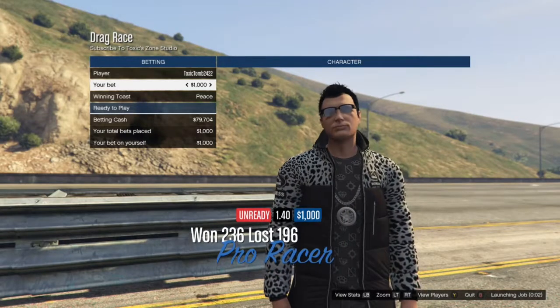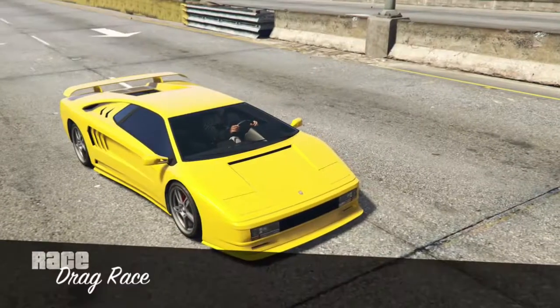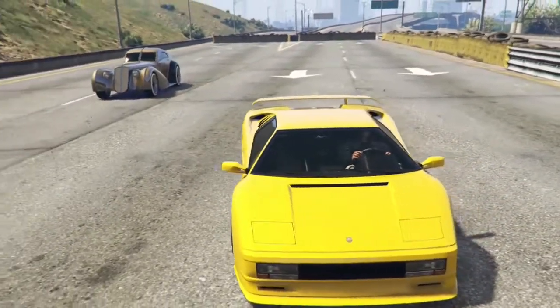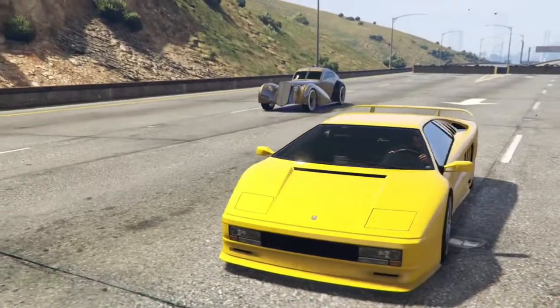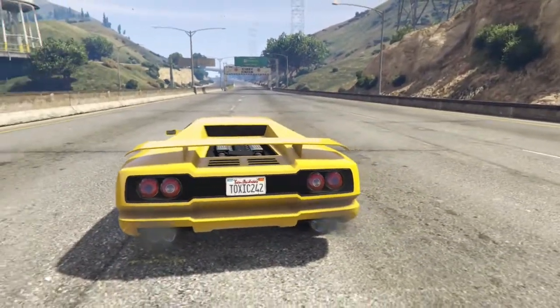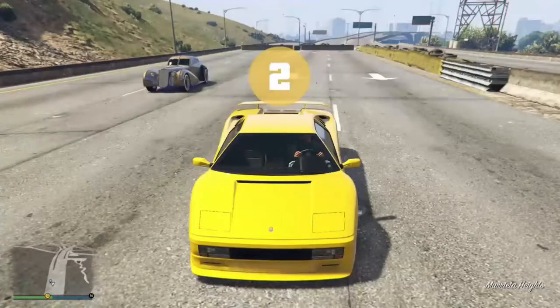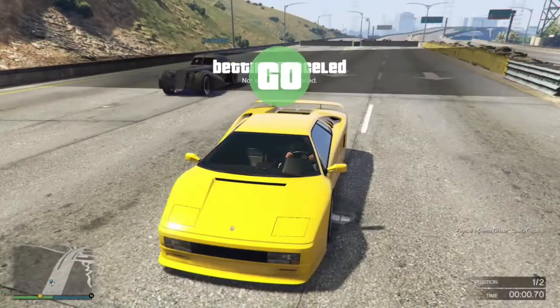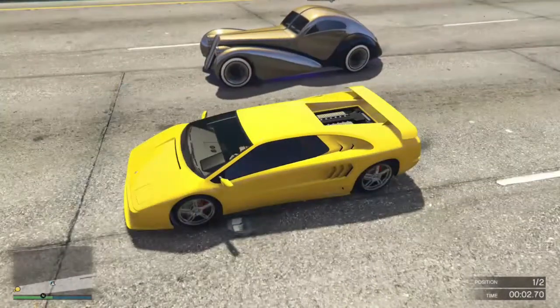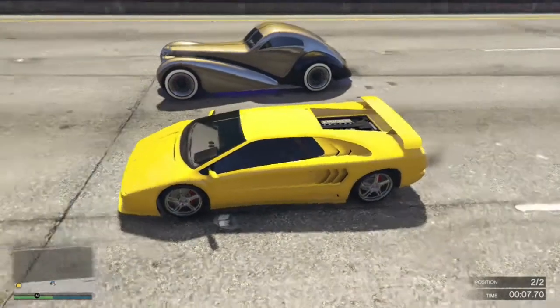We'll see if the legendary classic car will be brought down. We're going to start the race at about 110-115, because the race makes us spawn at two different spots, so we have to quickly line up. I love my car, it's beautiful. Right, let's go!